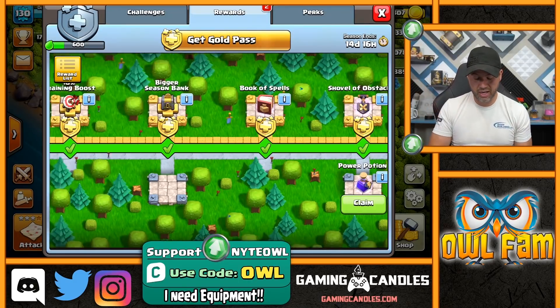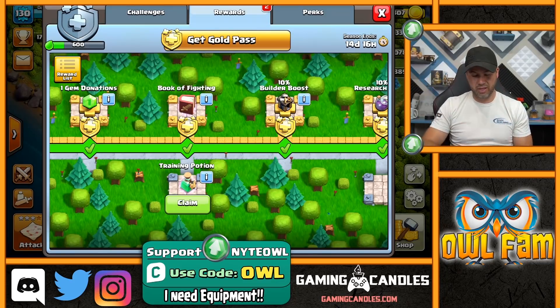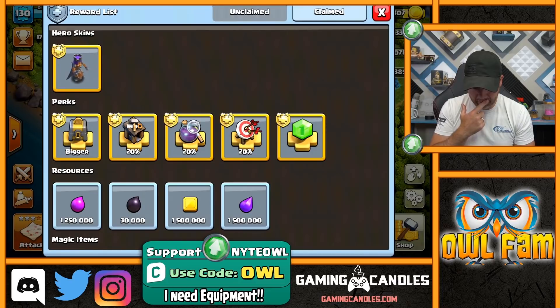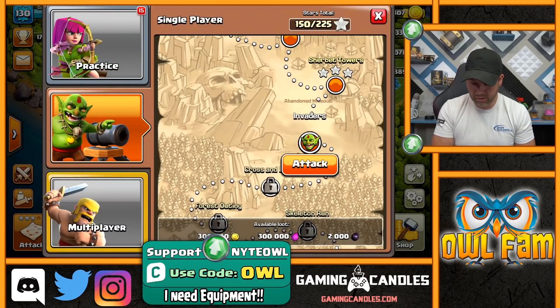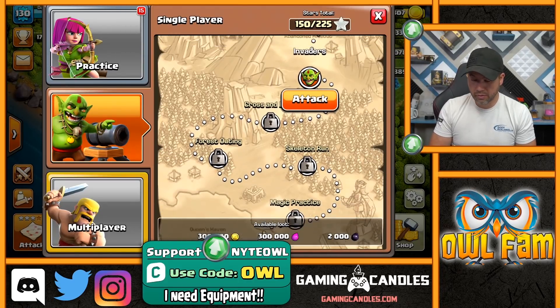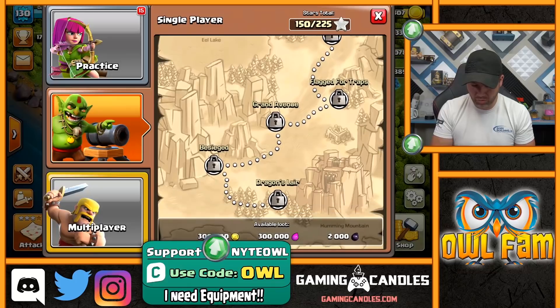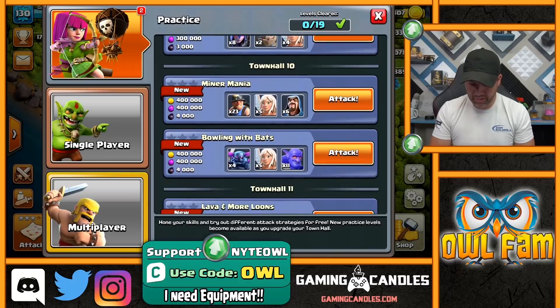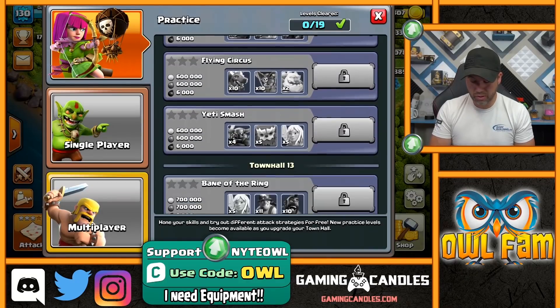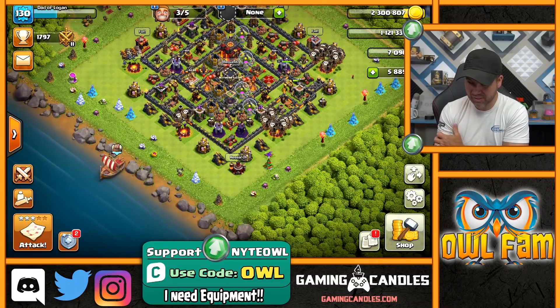Some games make you claim chests in order, which I don't love. When I last played, Sherbet Towers was the top tower - now we have 75 more levels we can rock. There are practice modes and quests too. Look at all the free stuff you can get - this is opening my eyes to a whole new world in Clash of Clans. Let me show you this attack, it's gonna rock your world.